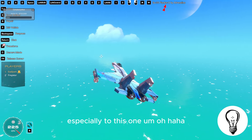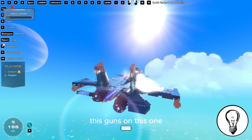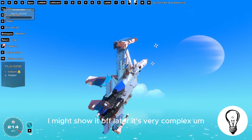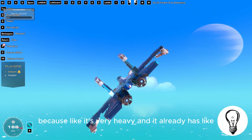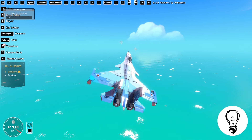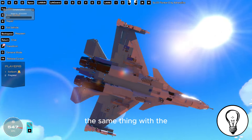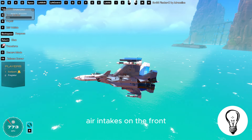There are guns on this version — randomly under the wings. There is a version with a full loadout that I might show off later — it's very complex but doesn't fly as well because it's very heavy and adds a lot more complexity. The server has gone really slow, so I'm going to delete this. You did the same thing with the shield pieces getting glitched upward to create the air intakes in the front.